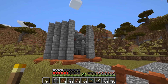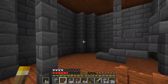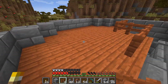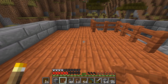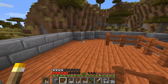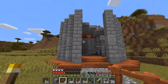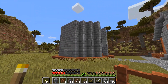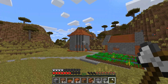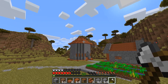I made some pretty good progress — this is the library. I'm going to be putting books everywhere I can, and I'll put the enchanting table right around here, surrounded by the 15 bookshelves it needs to get level 30 enchantments. I still need to make this place look pretty — it's not pretty yet, but we'll get there. I think it'll look great when it's done.